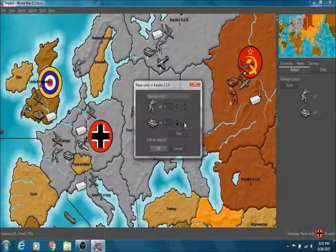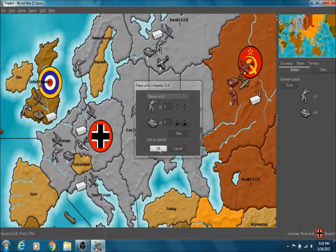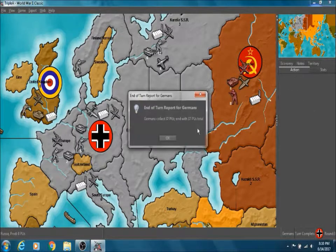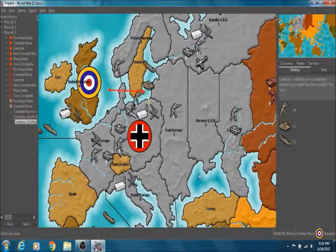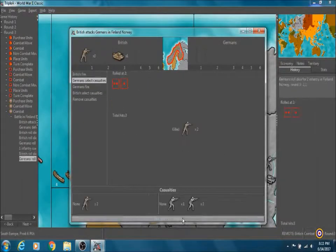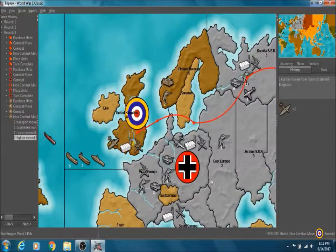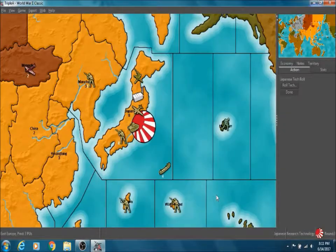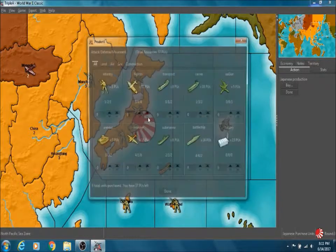Now we can place units here in Karelia. I guess we get to place three units in Karelia. And they're going to attack Finland-Norway. That's fine — you're a little late there, Britain.